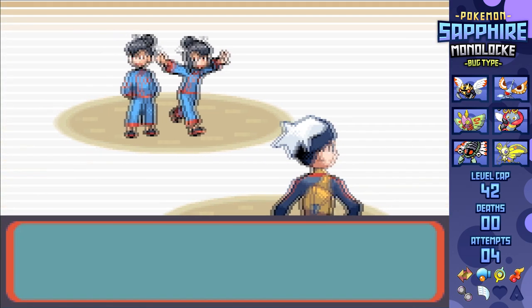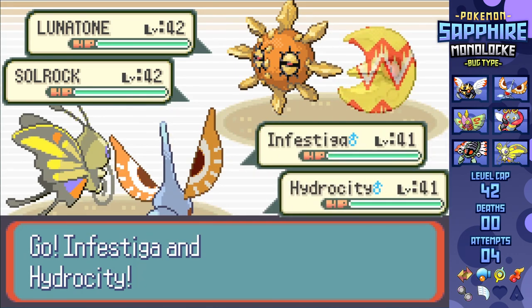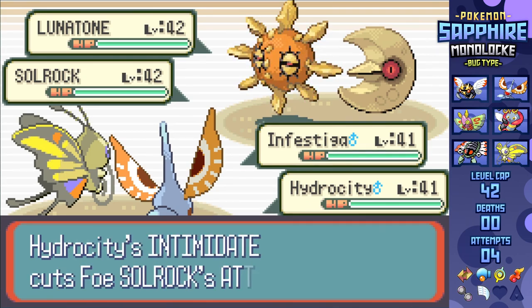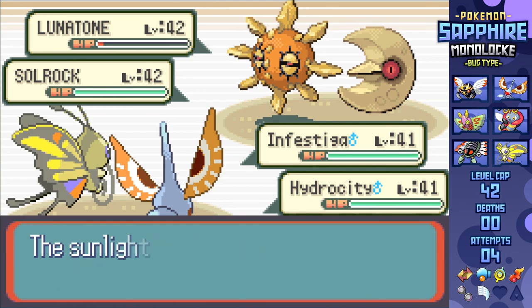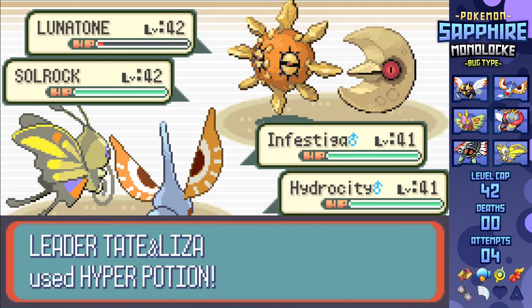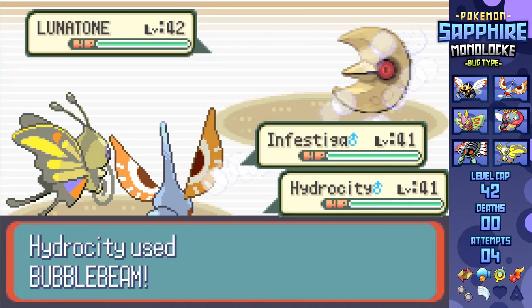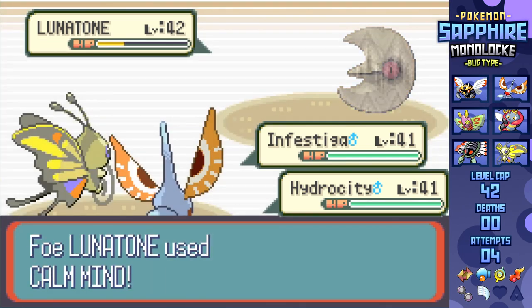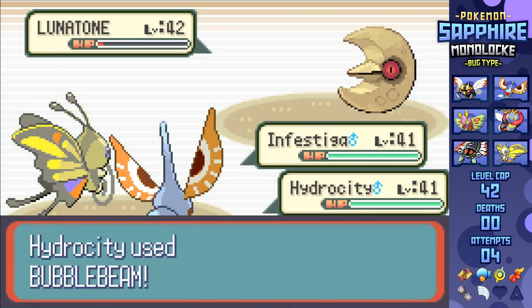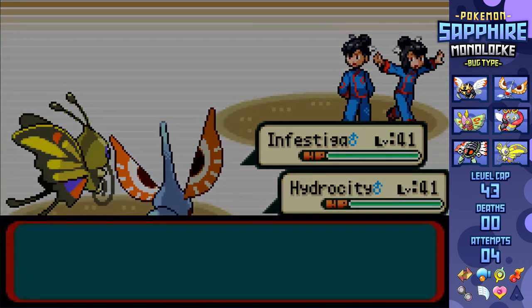Neither their Solrock or Lunatone have a Rock-type move, so I'm not really worried about leading with Beautifly and Masquerain here, since super effective Giga Drain and Bubble Beam boosted by Miracle Seed and Mystic Water respectively sounds pretty darn tasty. I go into the fight and try double-targeting Lunatone since Calm Mind is the biggest threat. I'm just short of KOing, leading to Calm Mind, then I shift over to hitting Solrock with Giga Drain and Bubble Beam as it set up Sunny Day. After a critical Giga Drain takes it down, Bubble Beam lands on Lunatone, and a second Calm Mind means she's not in a healing range - another Giga Drain and Bubble Beam combo KOs and wins the match.